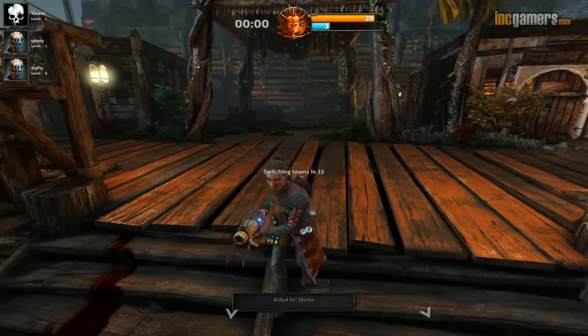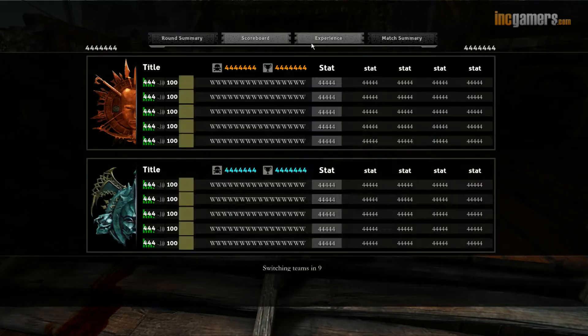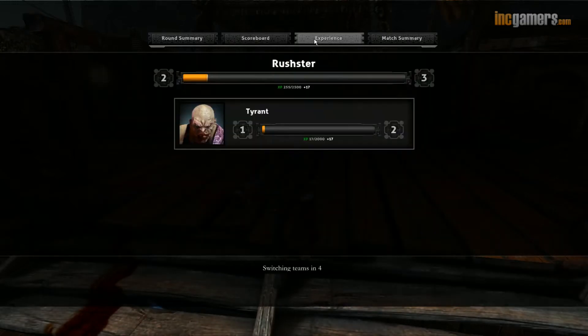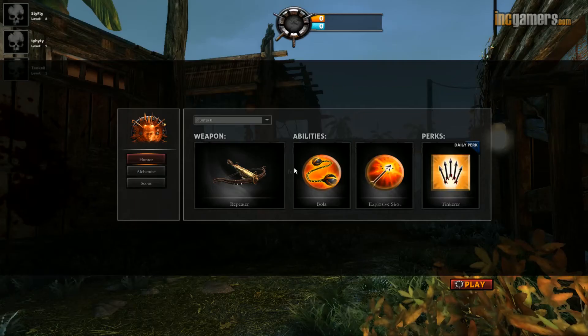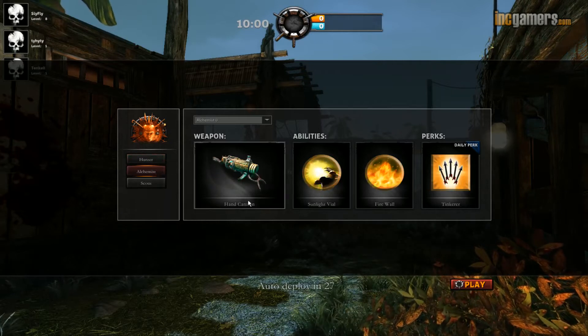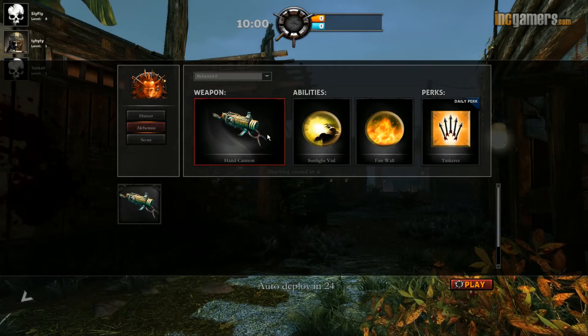I just can't wait to switch sides. Four seconds — here we go. So 26-3, that was pretty bad. I think I'm probably at the bottom... no, I'm not at the bottom — I actually got a kill. You can see you level up too. So now we switch sides — I'm going to play the Alchemist. You get this pretty cool hand cannon, grenade launcher type thing, and Firewall, which I do like.